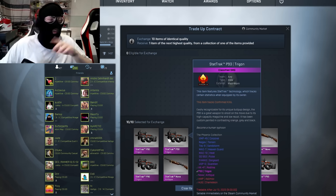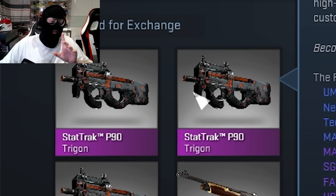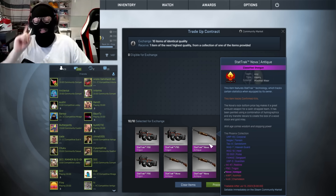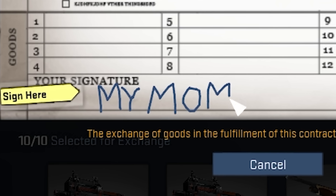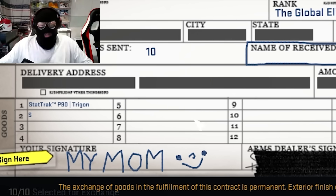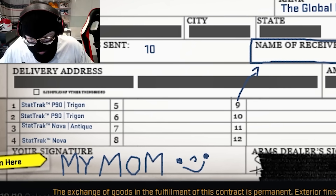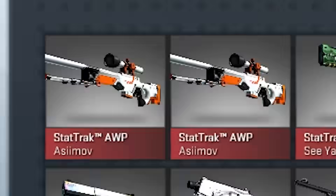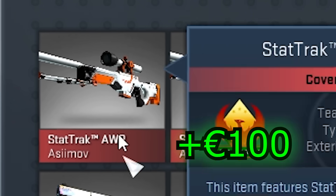We have one more. This one is slightly different because we have some well-worn P90s and much more of the Nova antiques — we're kind of balancing the price versus float. This is once again for the StatTrak AWP Asimov field-tested. Who's it signed by? Sam's mom. This is wholesome — the good ending, always happy endings from his mom. Surely I get the AWP Asimov now. Yes, baby! W! With both of these we're plus 100 euro each.